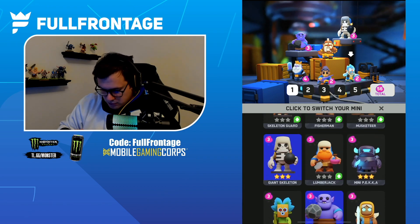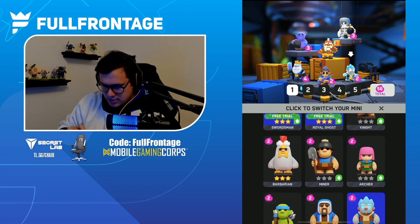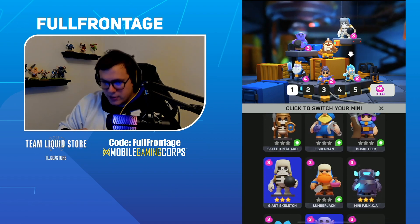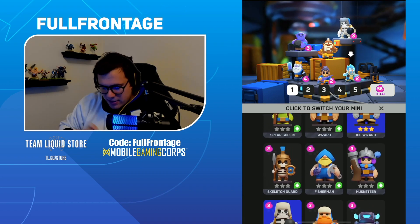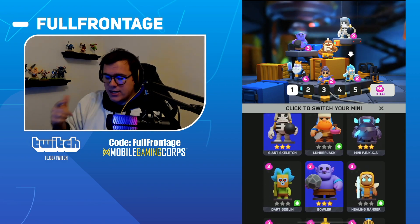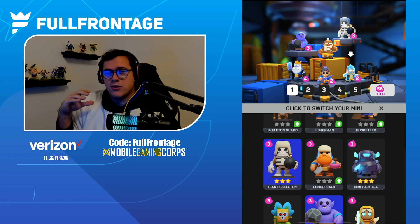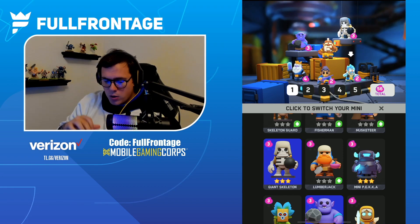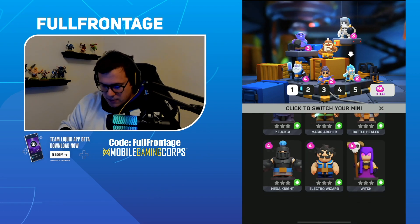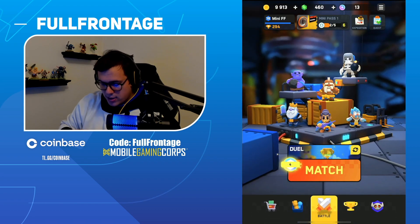Even the Valkyrie with the Barbarian King would synergize pretty well. Look at two-elixir minis to sub in that you can do with the Ice Wizard — I'd recommend Archer, Spear Goblin, Miner. Those are great two-elixir minis. Maybe even the Skeleton Guard with its second ability — KO to cast a shield onto the nearest ally. Lumberjack is a great zero-star mini to synergize with the Swordsman and Royal Ghost, which you have maxed out for free this week. Electro Wizard and Magic Archer are also great four-cost minis if you're looking for another four-cost mini.